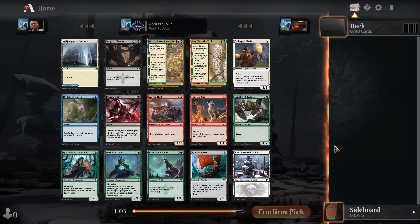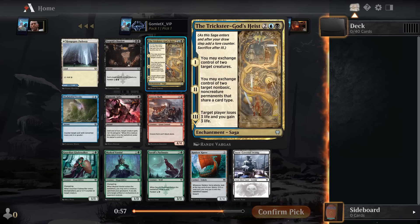We're drafting with some people that I know. You're always in the big leagues whenever you hit up the Early Access events. This is super exciting. Let's get into this set. So here we have the Trickster God's Heist. This is a multicolored saga, so usually you don't want to take multicolored cards pick one, but I think this one is pretty solid.